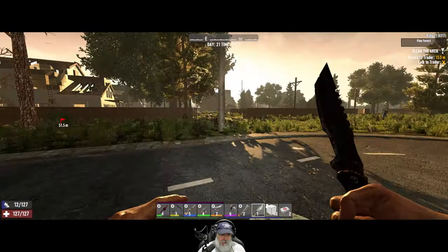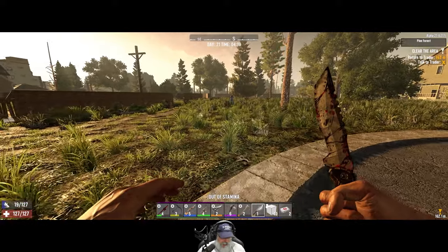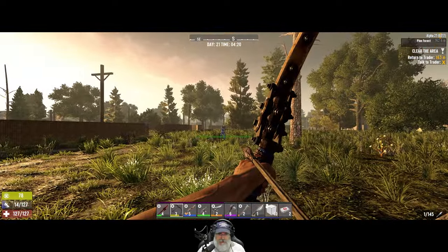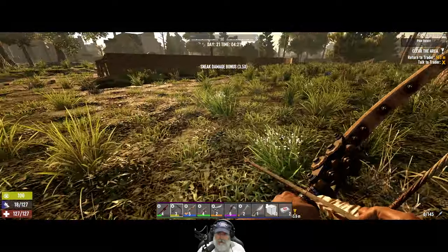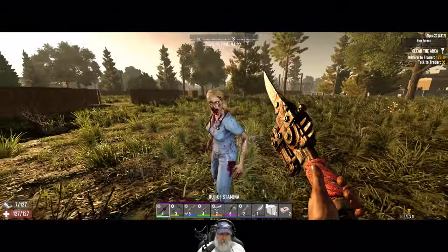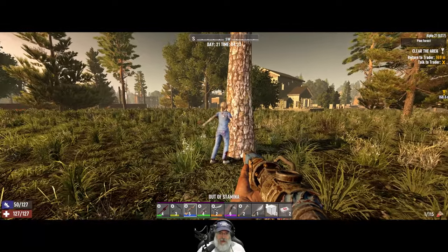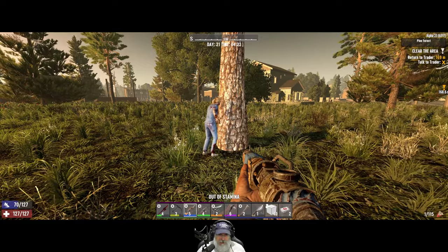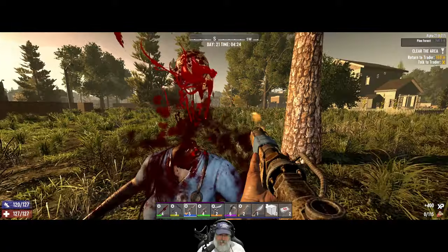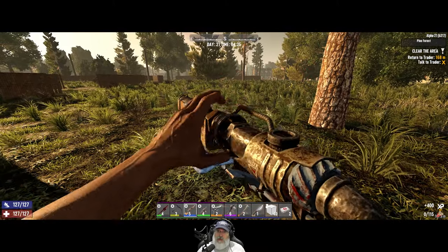Maybe I'll just kill some zombies to get some more XP going — we're about halfway to the next level. Let's kill Nurse Nancy. Let's go put some torches on our ramp. I shoot you with the bow and you attack the tree because it's actually the tree's fault — not my fault, it's the tree's fault. I lied to her, I don't think she realized it though.